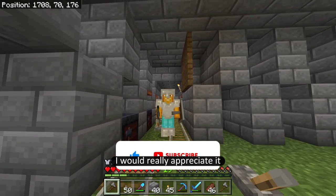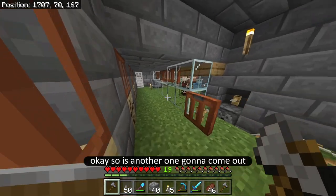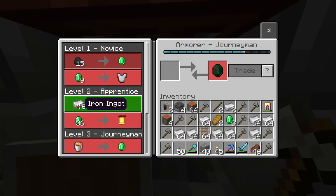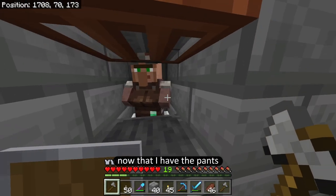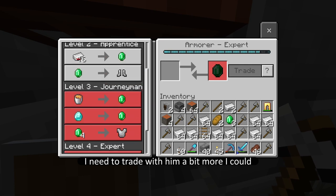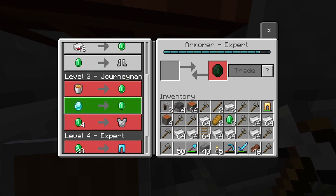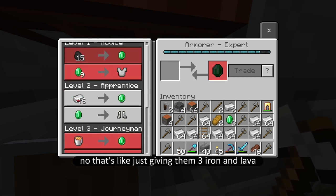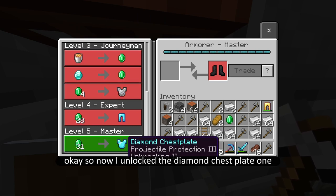If you're glad that I finally got some diamond armor, you know what you got to do — hit that like button, hit the subscribe button, I would really appreciate it. Is another one going to come out? One should shortly, so let's just wait. I'm going to wait for these iron ingots to go down before I start trading with them again. Now that I have the pants, I need to unlock this next trade — I need 31 emeralds, and I definitely don't have that many.